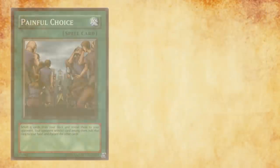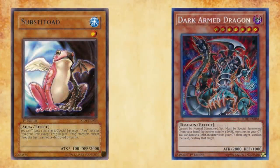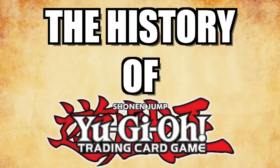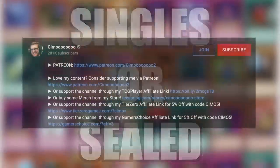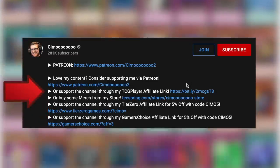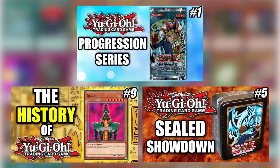In this series, both MBT and myself will be traversing the sands of Yu-Gi-Oh!'s history. Each episode will take a deep dive into Yu-Gi-Oh!'s past formats and unlock new strategies as new sets become available. Strap yourselves in because anything is possible. Welcome to the history of Yu-Gi-Oh! If you want 5% off any singles or sealed product, click the affiliate links in the description and use code SIMO5. Clicking the TCG Player affiliate link before you shop helps support us to provide you with more amazing content.